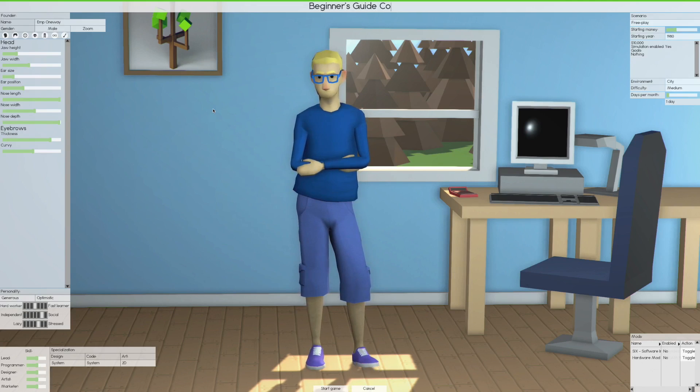Go into personality — personality is important. You are the main character, the first employee of this new company, but some of these traits are very important going forward. When you're developing your character, you don't want to pick somebody who is stubborn or an introvert because they're going to have to work with other people. You don't want them to be short-tempered or cocky either, because these do not fit well with most personalities. We want to develop this into a huge big company, so we want something pretty good.